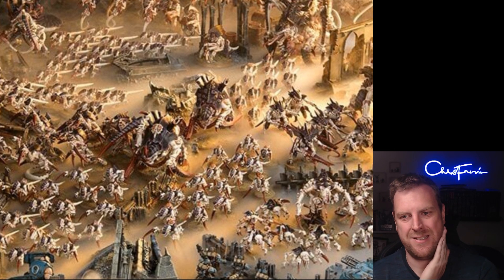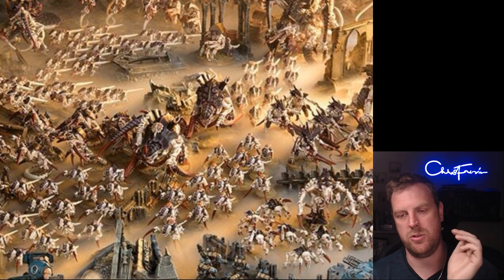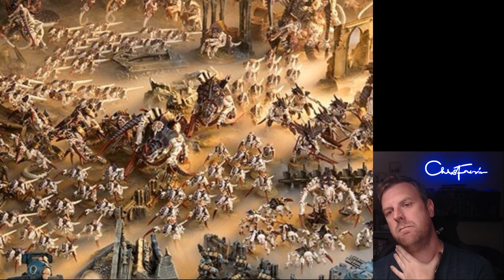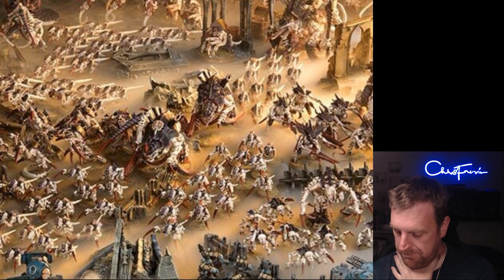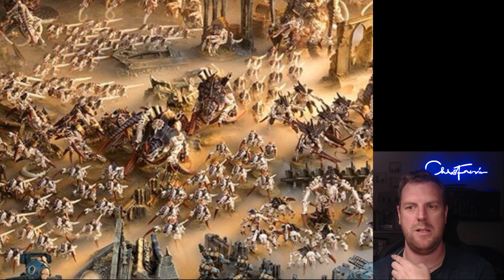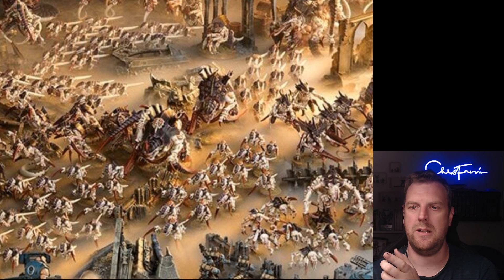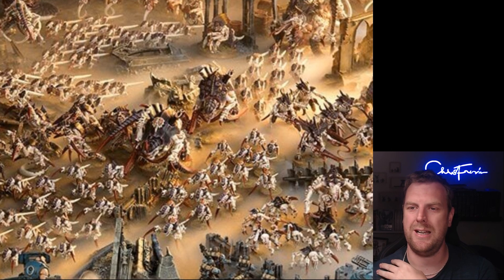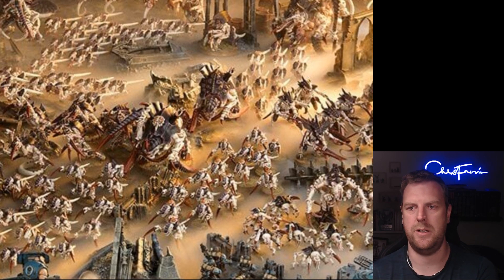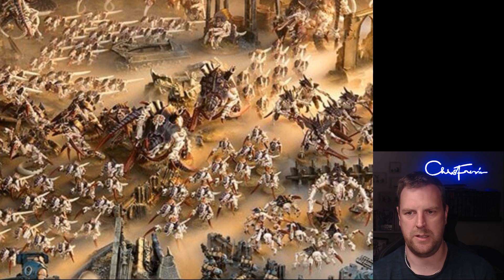Naturalized Camouflage is a Tyranid model only enhancement — at the start of the first battle round, select three Endless Multitude units within nine inches of the bearer, and they all get the benefit of cover for the first round. I don't think that's going to be used very much since cover is pretty prevalent in the current edition. If a unit ignores cover then this won't force the benefit of cover through it, so it might be useful if it's priced cheaply.